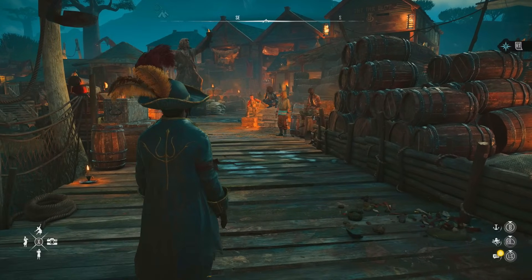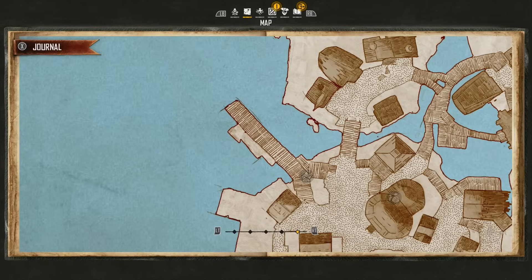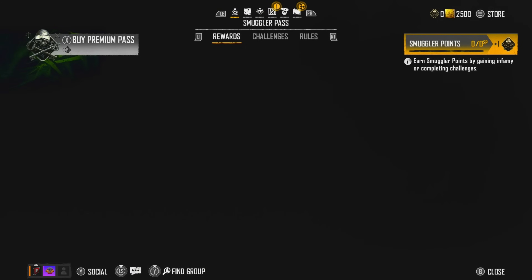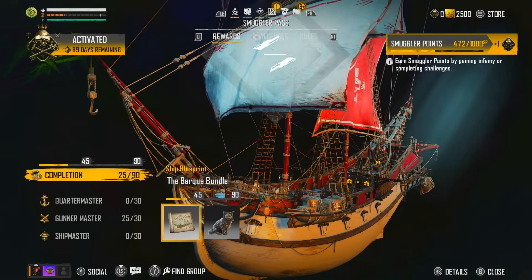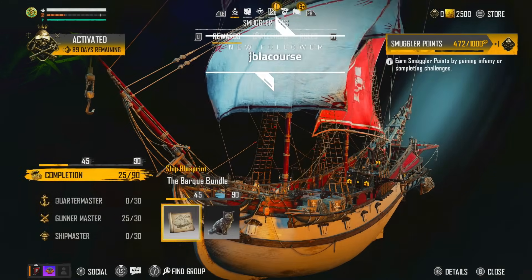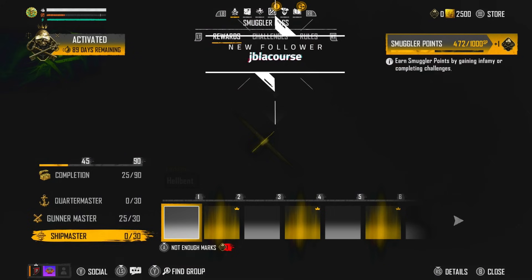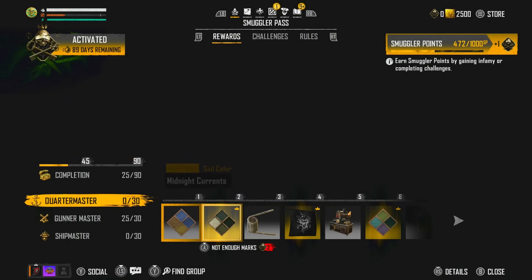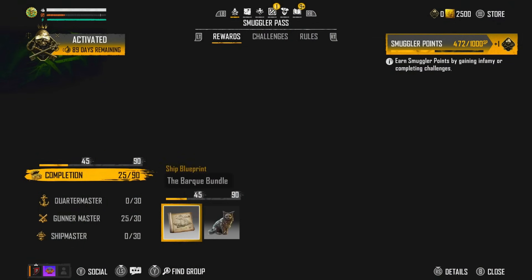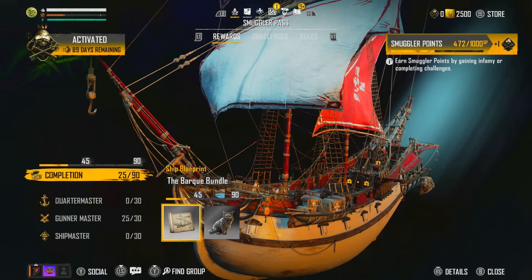We all know by now that there is a new pass in this game called the Smuggler's Pass. If you go to your map and go left you can see it — it's basically a battle pass like you'd find in most games, and it's got 90 days, with 89 days remaining as of today. We all want to level up as fast as possible and get the weapons, quarter masters, ship masters, and most importantly that new boat.